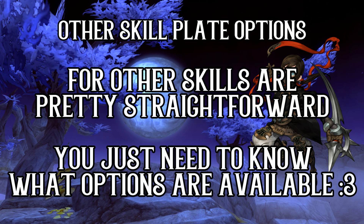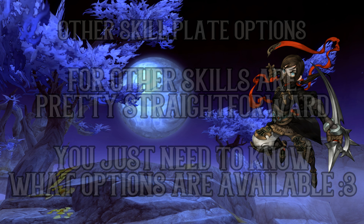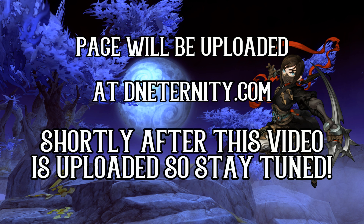That's all for the video on the Assassin's skill plate options. I didn't mention other skills because they are pretty straightforward with the options available for them. For more information on all the possible plate options for Assassin, Chaser, Raven and Reaper skills, do check out the page linked in the description. The page will be updated shortly after the uploading of this video. God bless as always, and I will see you guys and girls next time — goodbye.